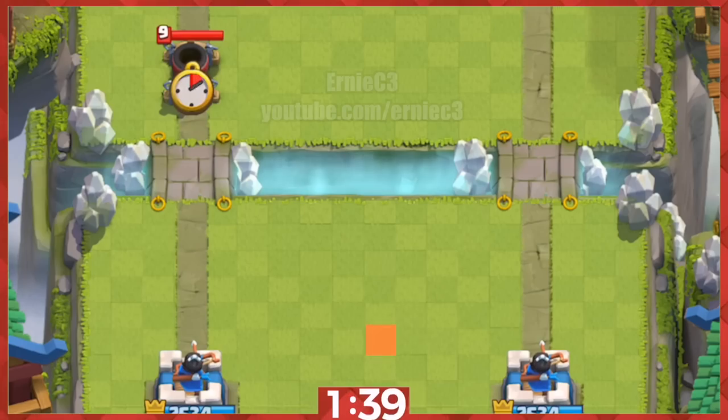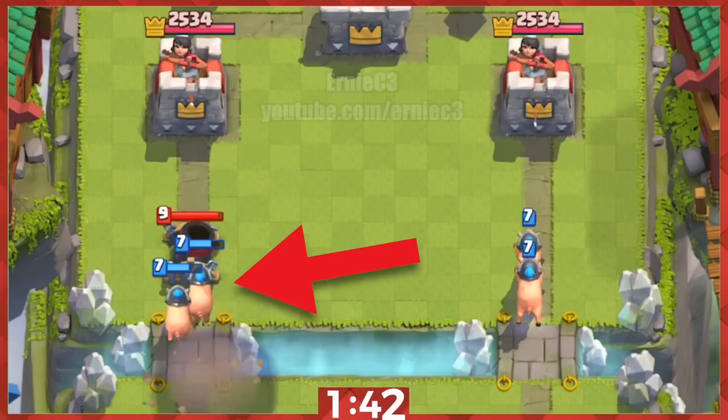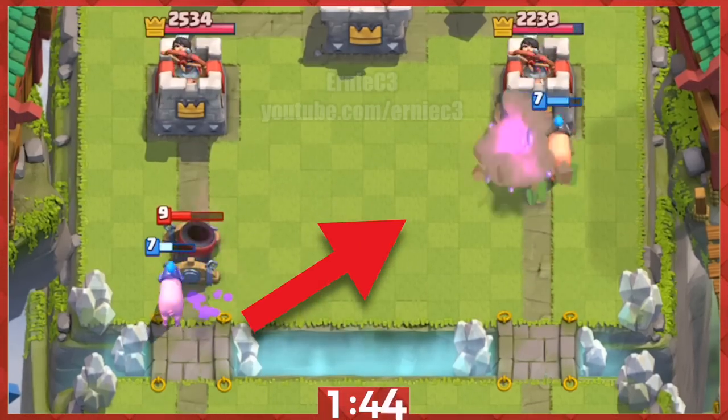15. To counter and distract a mortar, place them in the center. Two hogs will attack the mortar and two hogs will distract.